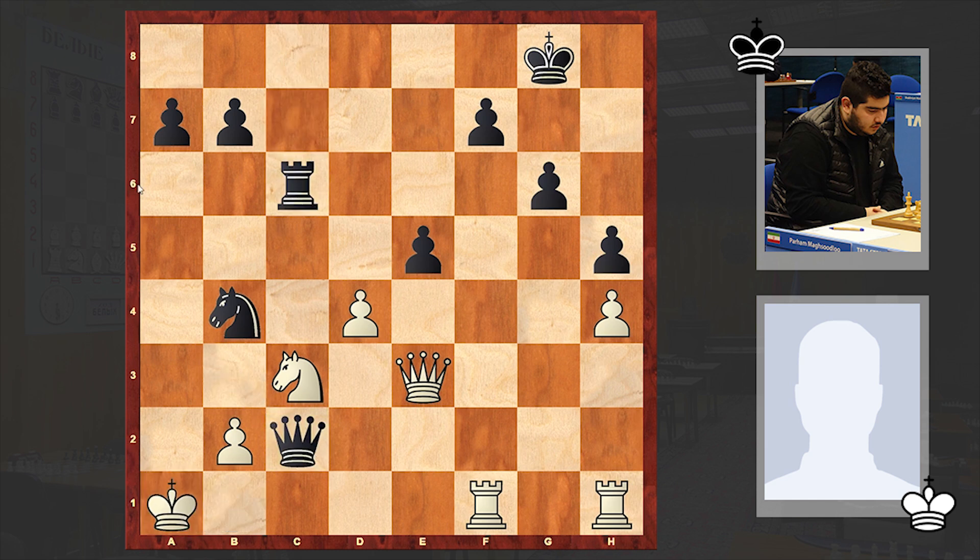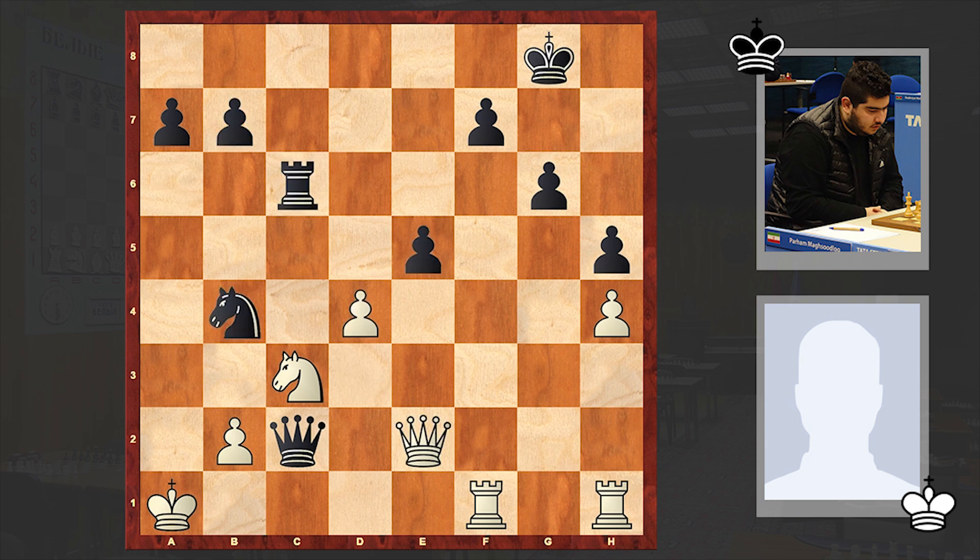There comes Rc6 — Ra6 is the threat. White played Qe2, but after Ra6 check, resigned, because he should give up his queen, after which there is not much white can do. So after Rc6 check, finally Dagli extended his hand.